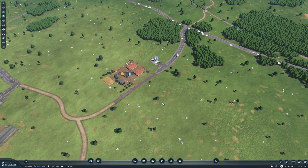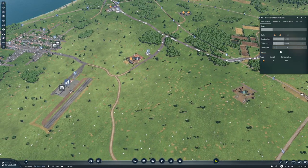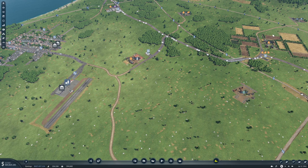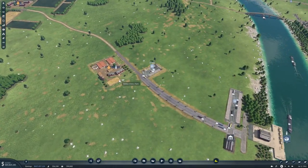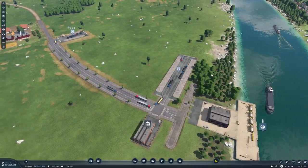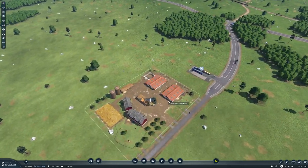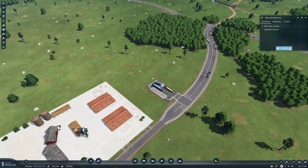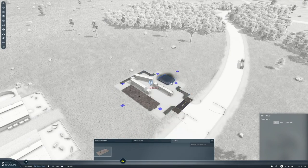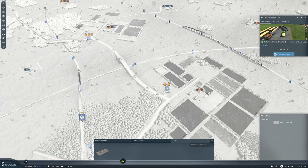Welcome back folks. We are setting up a bit of extra milk production because the dairies can only do 400, and that's nowhere near enough. Our dairy down here is maxed out doing 400 and 400, and it's transporting everything, so we basically can't do more down here. We have set up a little milk production up here as well, but we need some more platforms because we have two routes on these.